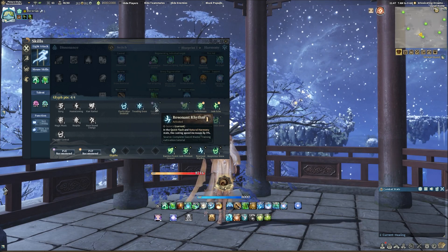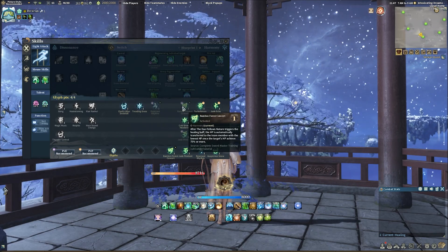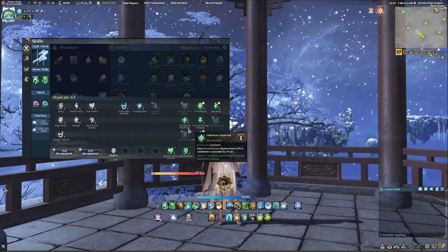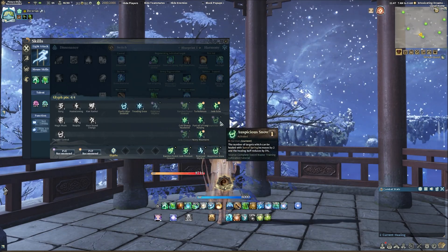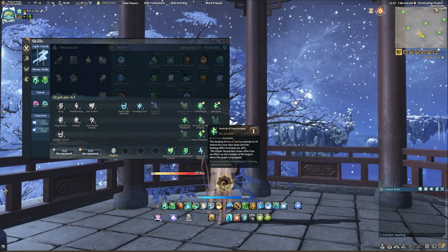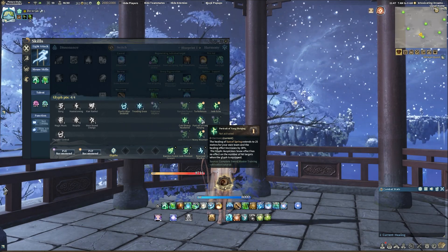The glyphs I recommend are Resonant Rhythm, which increases casting speed during Natural Harmony. Bamboo Forest Concert, which transfers the extra health regenerated over 75% once a stack of Tau Follows Nature is popped to the ally with the lowest HP. Jade Pendant regenerates 50 mana if you heal someone for more than 90% of their HP with Ornamental Orchid. Auspicious Snow adds two more targets to your Son of Spring ability. In most cases this will be superior to Portrait of Yan Hui Qing unless you are running content with five or fewer people, since in a standard group size of 10, it is likely that if multiple people are taking damage it is more than four.